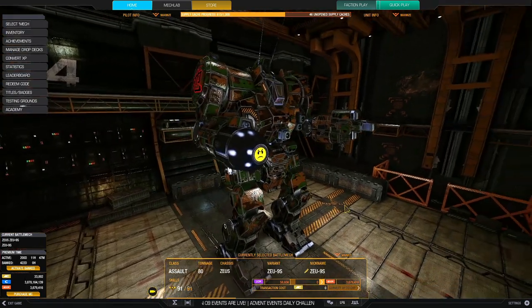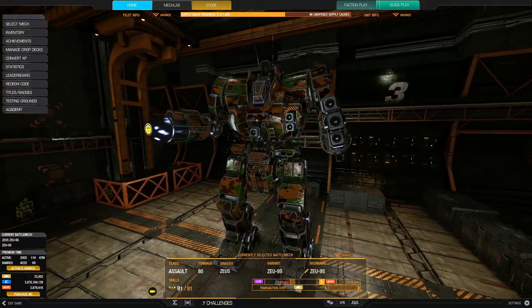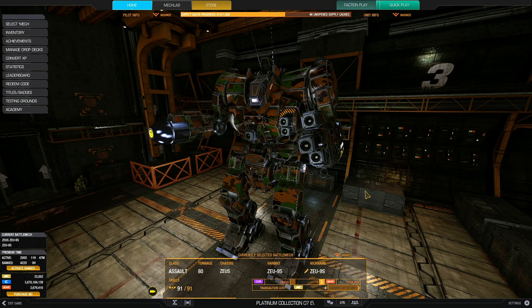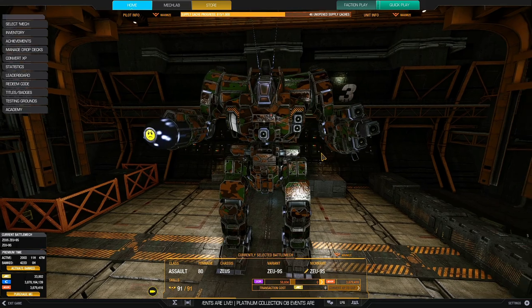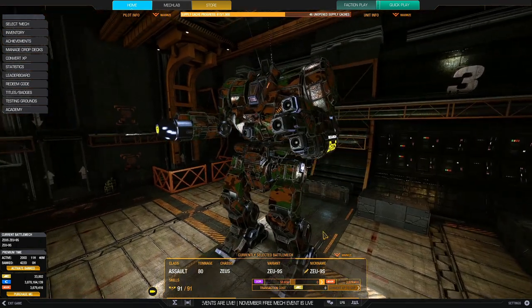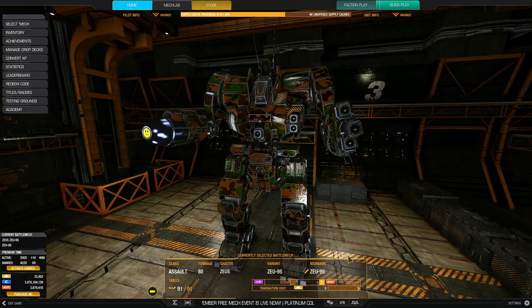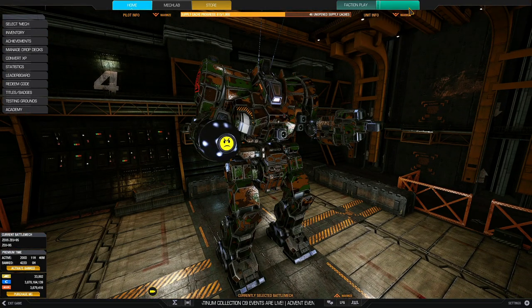That's it for the Blue Laser Zeus 9S. As you can see, most of its weapons are on the left side, it is XL, so you have to play carefully and peek around corners on the left side. Hill humping is not preferred because the mounts are pretty low — the cockpit is here, and weapons are all below the cockpit. So try not to hill hump. With that being said, let's get down to the gameplay and watch some blue laser action. Let's go.